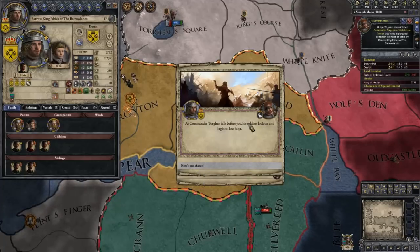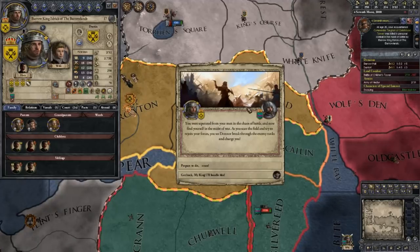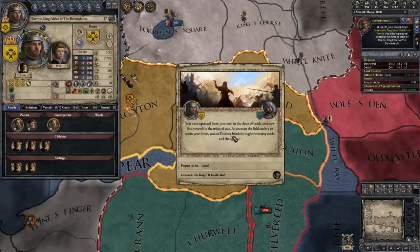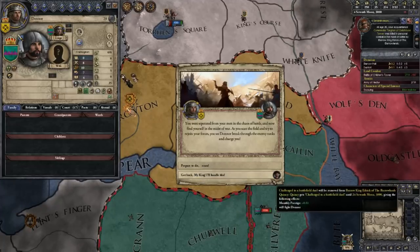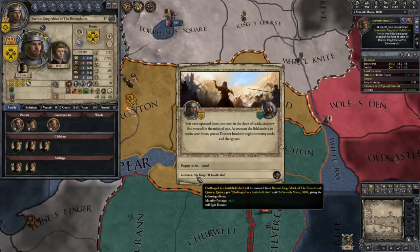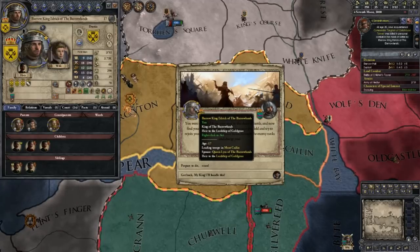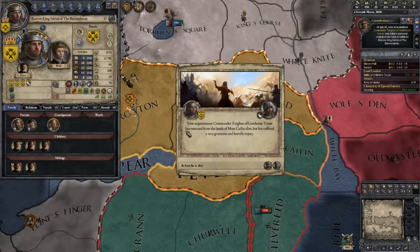We've got our first person on the kill list! You wipe his blood from your flanged mace — the deed is done. He falls before you, his soldiers look on and begin to lose hope. You are separated from your men in the chaos of battle and now find yourself in the midst of war. As you scan the field trying to rejoin your forces, you see someone break through the enemy ranks to charge at you — it's Quincy, our bodyguard! He has the same duel skill as us. We'll let him handle it.